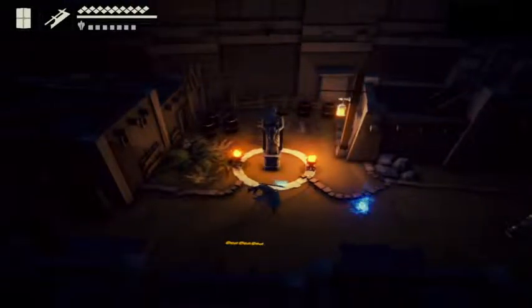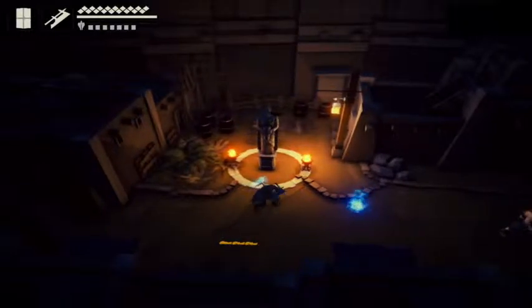Hey everybody, what's up? Max here. Welcome back to another episode of the Fall of Light walkthrough. Today we are going to fight the Guardian of the Fire Shard.